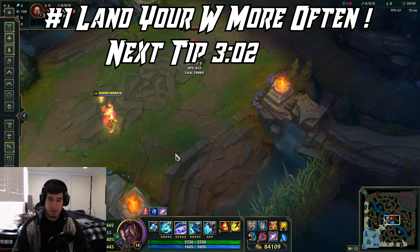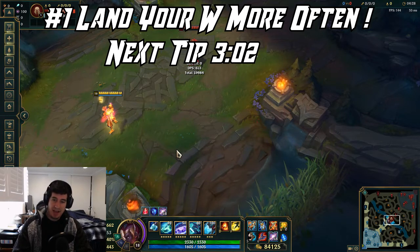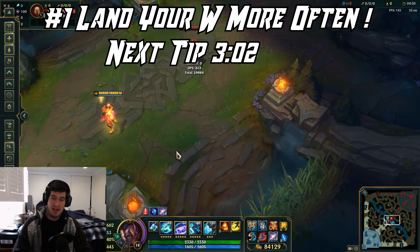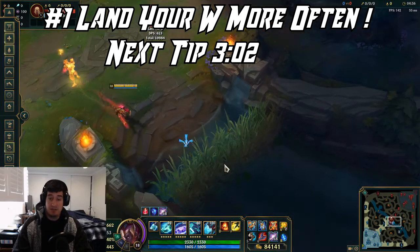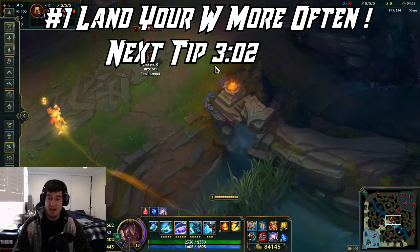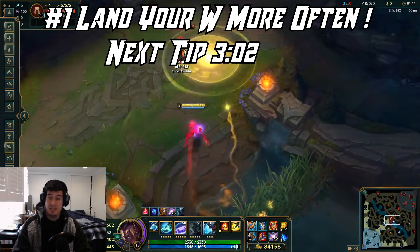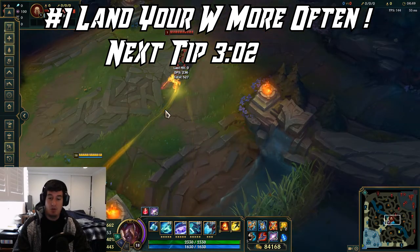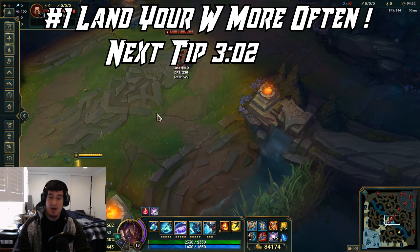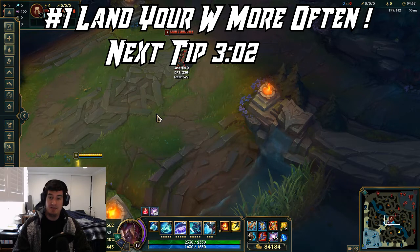Getting into the first tip, I'm going to go over something pretty basic that a lot of Echo players will understand, but I'll add a couple of layers on top. With your W and Parallel Convergence, you really want to be ducking out into Fog of War so the enemy does not get the audio cue and SFX cue of you doing the backwards animation of hitting the orb over to them.